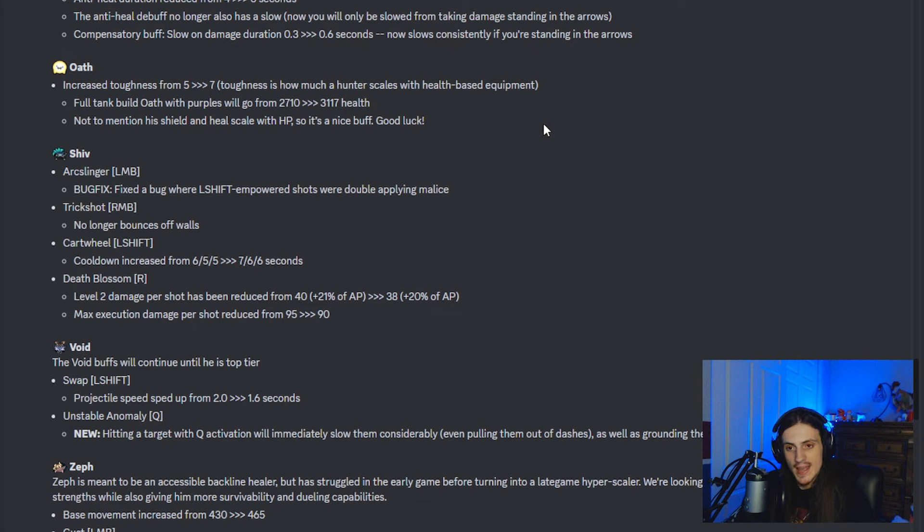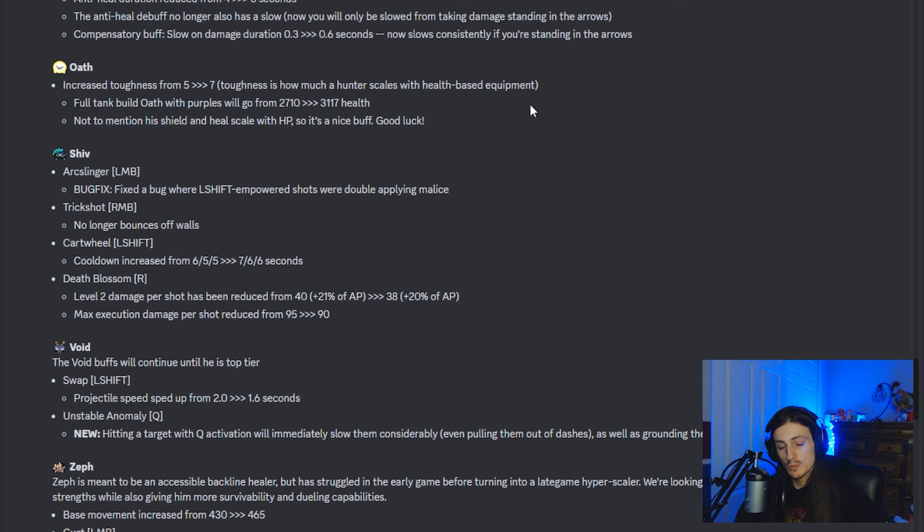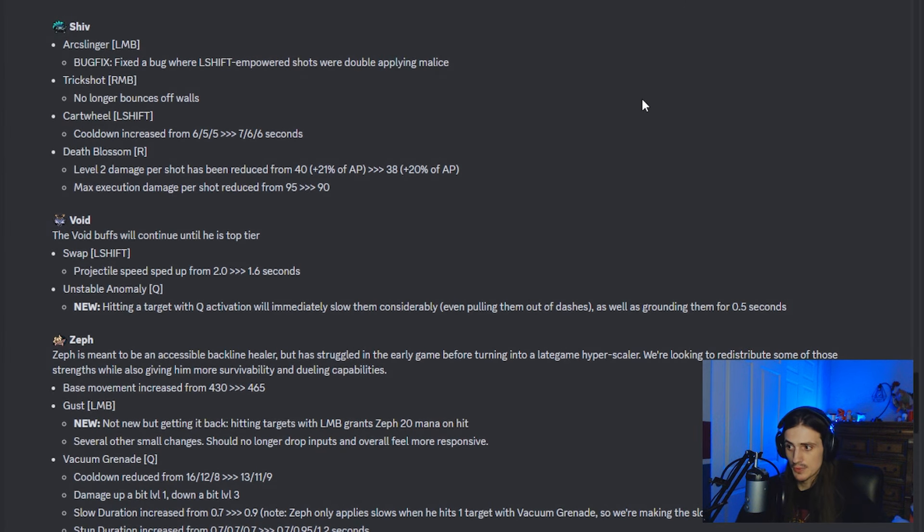Oath has gotten an increase to his base HP scaling. A full tank Oath build will now be at 3,117 HP instead of 2,710. Considering his base HP is around 1,700, that's a pretty hefty bonus — instead of getting an additional 1,000 HP, he's getting an additional 1,400. That's a 40% value increase on using HP items. His shield and heal also scale with HP, so HP builds will be better on Oath, not that he's necessarily meta, but they'll be better.